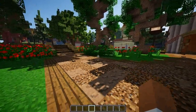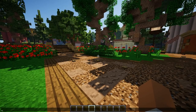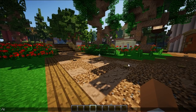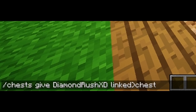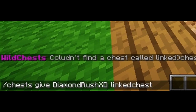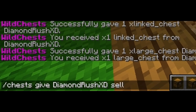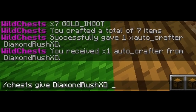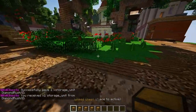We're going to hop into the config at the end, but first we need to figure out how to get the chests. That's really simple — all you have to do is slash chest give, then the player name, then the type of chest. So we have a linked chest, you put linked underscore chest. We also have a large chest, a cell chest, an auto crafter, and a storage unit — those are all the different chest types.